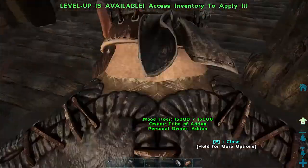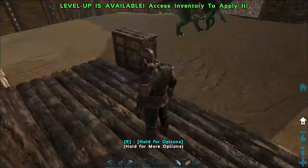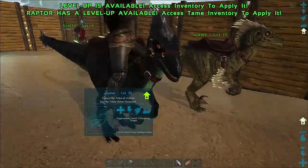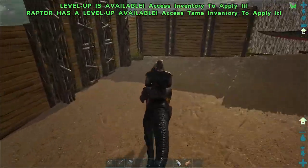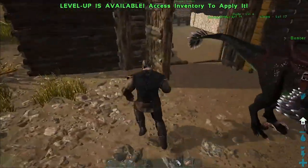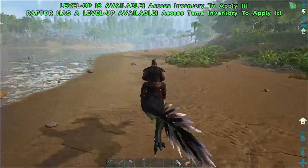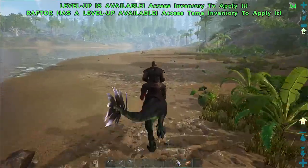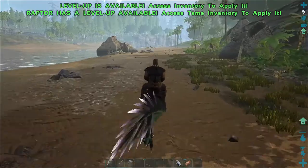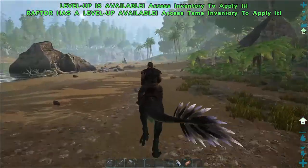We're only going to get about 17 cementing paste from here. I'll show you a place where we can get a lot more. I'm going to take one of these raptors with me - I'll take the strongest one, Buster - and head down the beach, down the western side, down the western beach and the creek on the western side of our base.